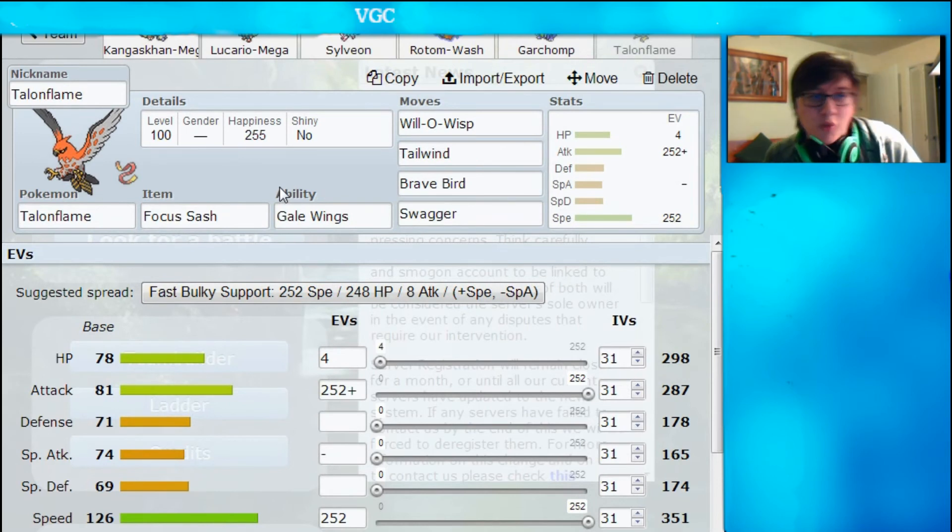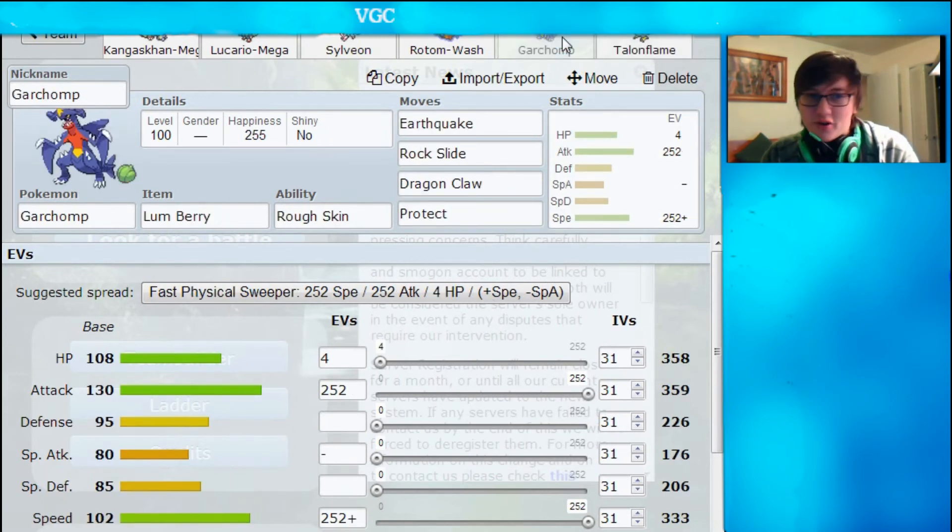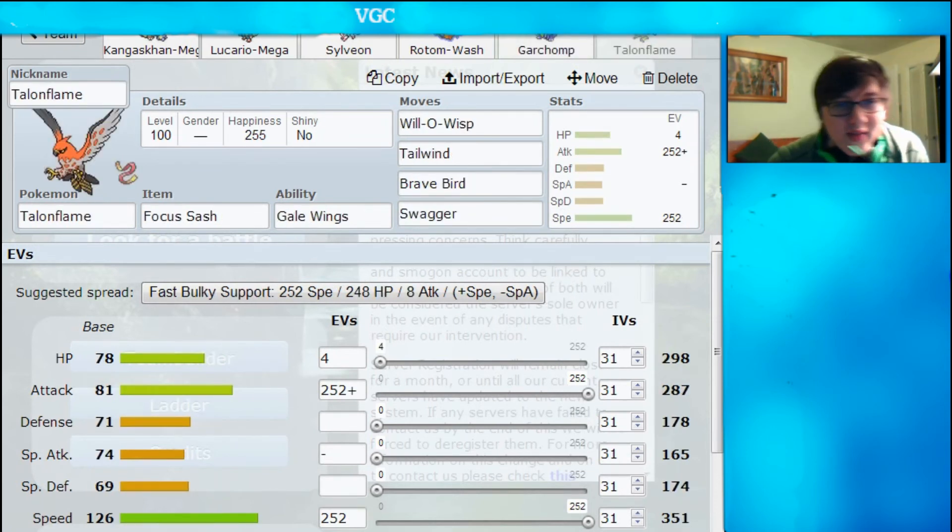And then I ran a Support Talonflame. I highly recommend everybody try out Support Talonflame — it's so good and so much fun to use. I decided to run Swagger instead of Quick Guard. Personally I didn't have enough time for the breeding, but definitely try out Quick Guard; I think it's really good with Talonflame. I ran Swagger on this team because I can Swagger my own Garchomp, get the +2 Attack boost, and then have Lum Berry cure the confusion. It's pretty nice.